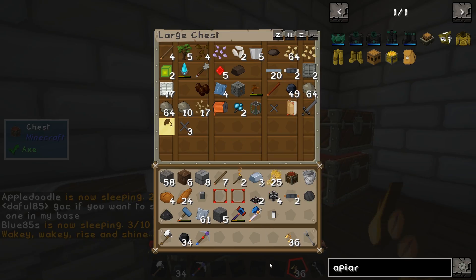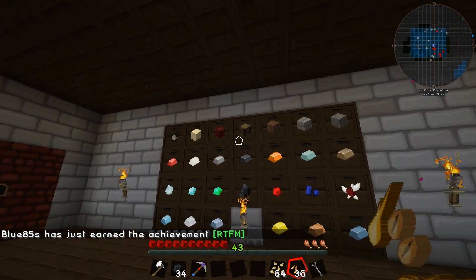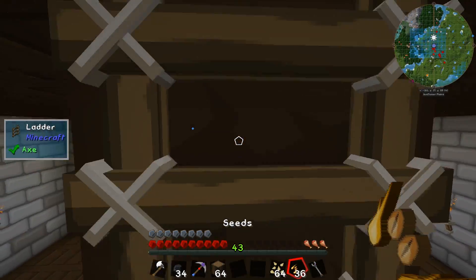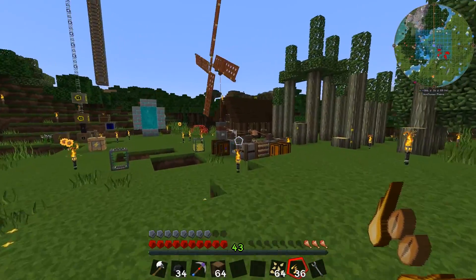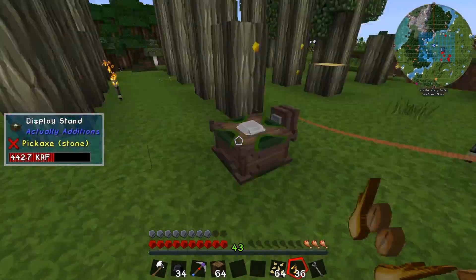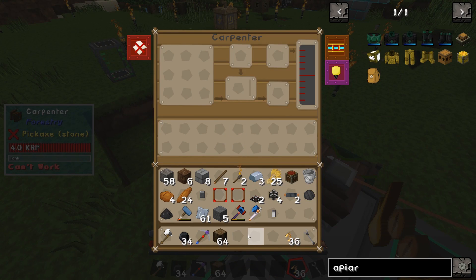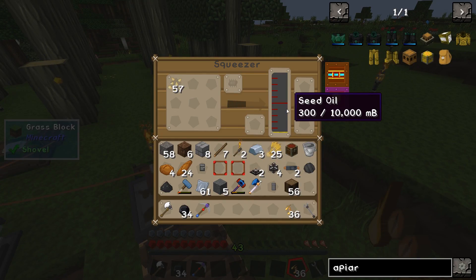We can use rice seeds in there as well — we'll use those and should definitely have enough to get a bucket's worth, which is good. For those who don't know how the carpenter works — there are quite a few blocks from Forestry that use it, like the thermionic fabricator. You put in the recipe up top, but it doesn't actually take the blocks out of your inventory; you put the items in the bottom slot for it to use. Now we just need to wait for this to get up to a thousand millibuckets, and while we wait we should craft ourselves a scoop to go pick up some bees.